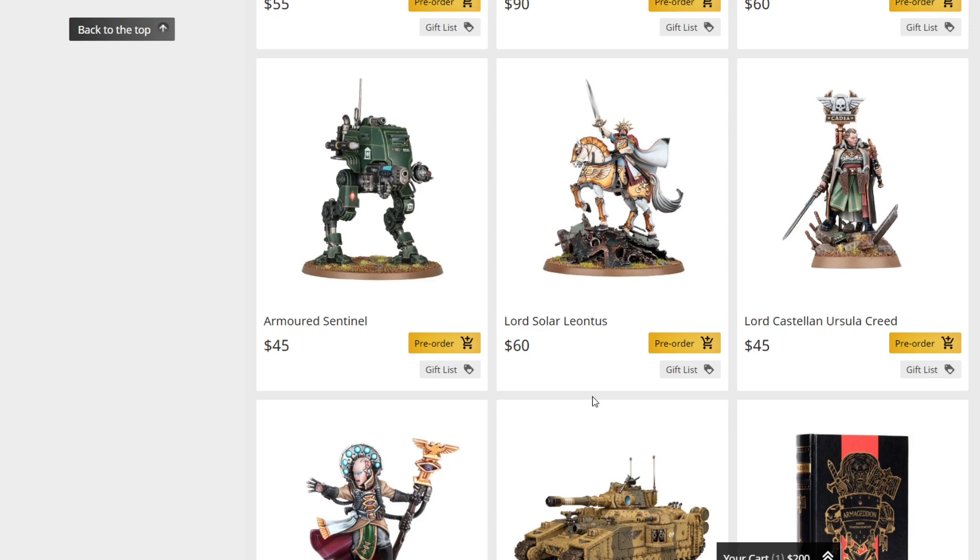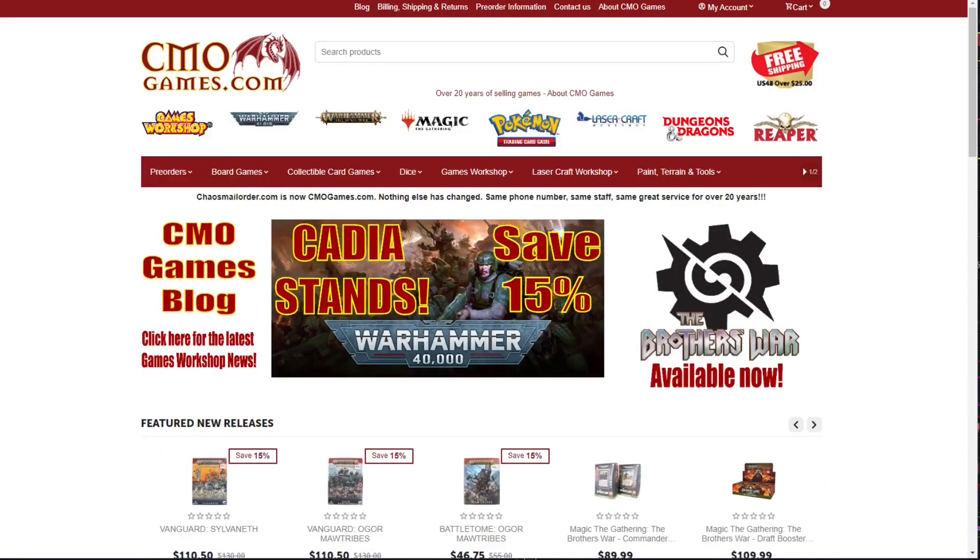I'm looking forward to painting Lord Solar — I think I'll do mine a little more grimdark than the studio version, though I like the overall bright look and the soldier-of-the-sun aesthetic. And we have Lord Castellan Ursula Creed at $45. I have to say, I think she's the biggest loser of the release — overpriced at $45, priced higher than Space Marine characters, the model doesn't actually look that great, and her rules are mediocre at best. She's the biggest loser from the new line.